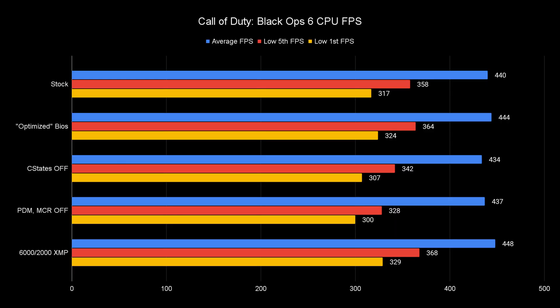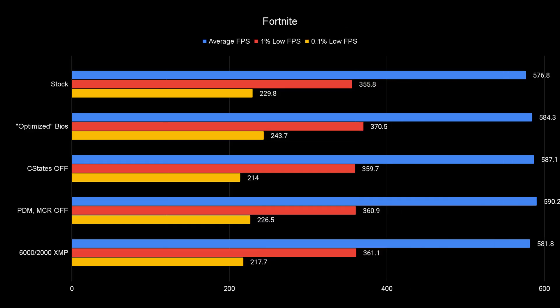When manually setting 2000MHz FCLK we do see a couple more FPS with optimized settings in COD, but slightly less in Fortnite. Some games prefer that higher FCLK — that extra 100MHz can help speed things through the CPU. But the simple rule of thumb is keep it in the 3-to-2 ratio, which also gives you a higher chance of stability.